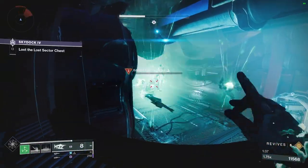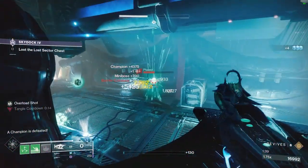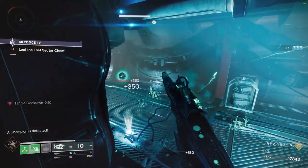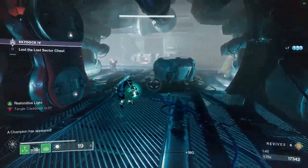Burst him down, disrespect him with the melee. After this Barrier, you will have to fight another Unstop in the back of the room. He spawns in the back, which gives you a little bit of time to kill the ads before he walks out.